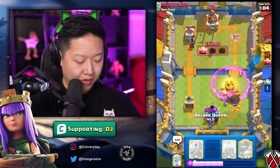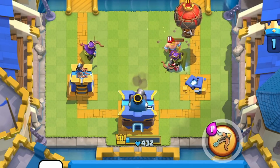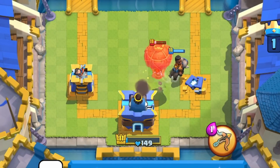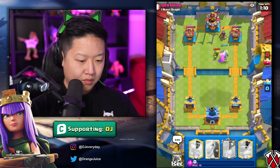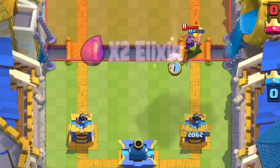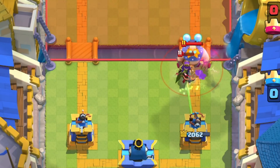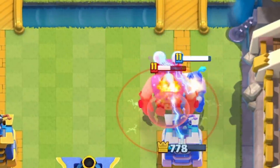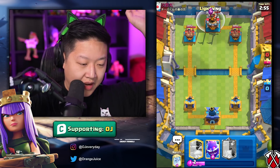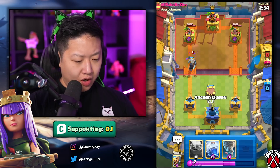I'm going to lose that tower no matter what, so I'm just gonna play an Archer Queen. Oh my goodness, that Archer Queen! I lost to the bomb — this is my life. I missed my lightning. I'm so tilted right now, so tilted.